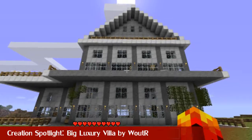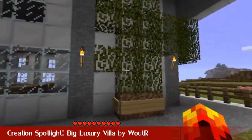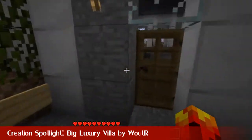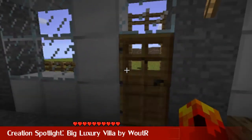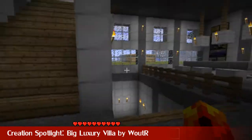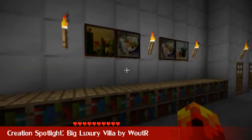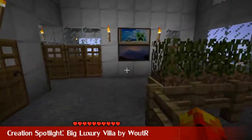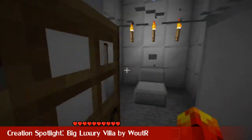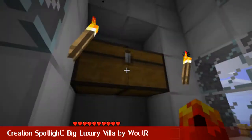Moving on, we have the creation spotlight. This week we've got the Big Luxury Villa by Wooter. I'm a bit concerned these leaves might decay, but hopefully they weren't. Let's go inside — and immediately you see a nice little seating area with bookcases. You can go downstairs, but we're going to go up for now. This is the first floor. Some nice decoration everywhere here. There's a little — maybe toilet? And this is a little storage room, pretty cool.